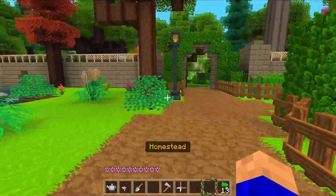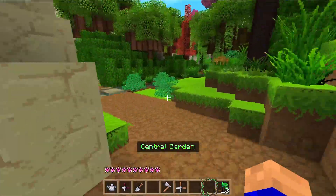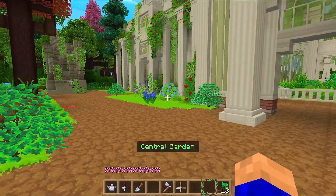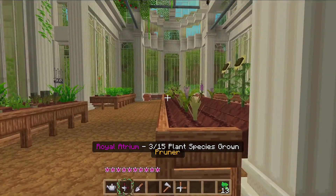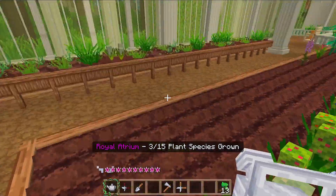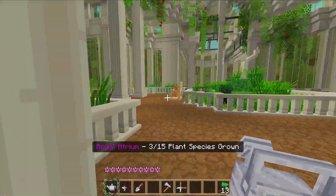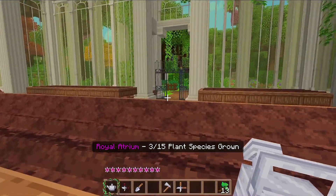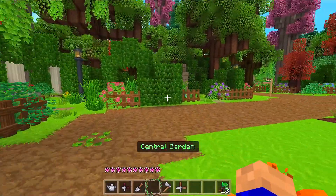Let me show you around so you know what's going on. Down to the giant greenhouse as I call it — done a bit of tidying up around the front. Still only got three out of fifteen. Got some sunflowers here. I must have already done all these plants before, that's why they're not counting. I've cleaned this whole side out — been a busy bee! Notice that door's unlocked now, that's handy.